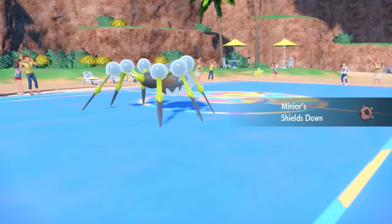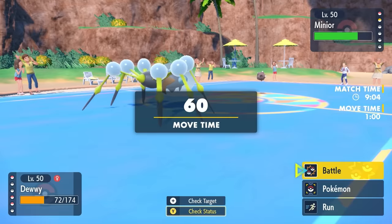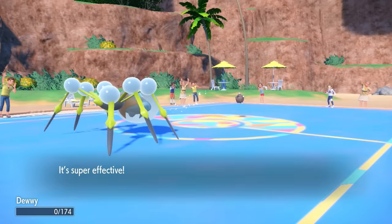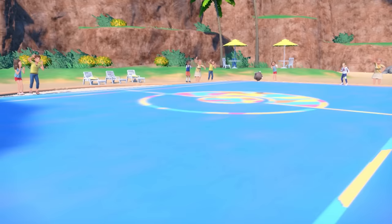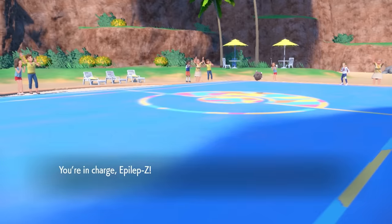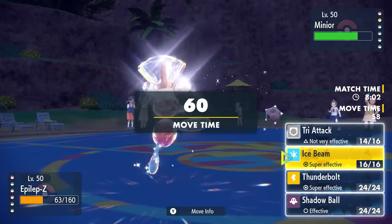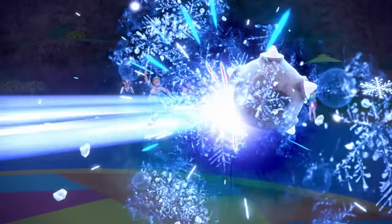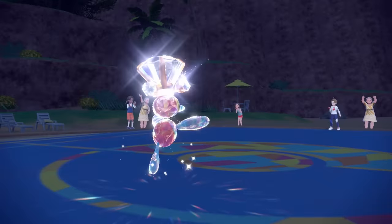They switch into Minior, which is unaffected by Sticky Web. It pulls the old Shields Up — going into shield form with increased defense but lower speed. It still outspeeds Araquanid, and Power Gem ends up taking me out. Special attacking Minior is super interesting, and down goes my spider. But here's the good news: while Minior is in Shields Up form it has only about base 60 speed, which means even without Sticky Web support, Porygon-Z comes in at base 90 speed and can absolutely blast it. I go for Ice Beam and absolutely obliterate the Meteor. That thing could have got out of hand, but luckily the Ice Beam takes care of it.